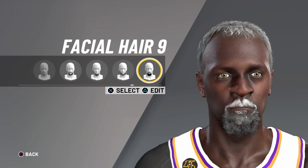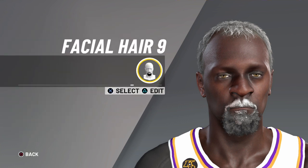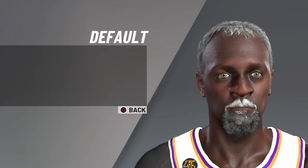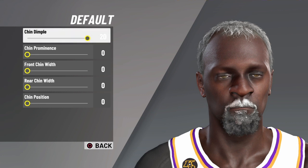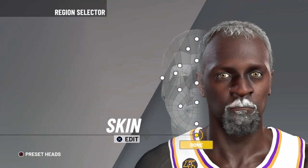Then beard is beard nine. Then you gotta do the same thing — go to Docs and put the facial hair light gray. Then chin is default: 20-0-0-0-0-0. And then the skin three.